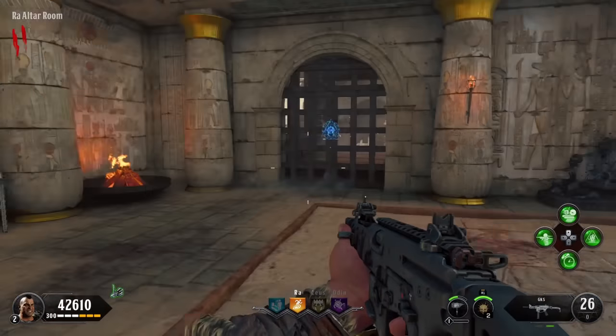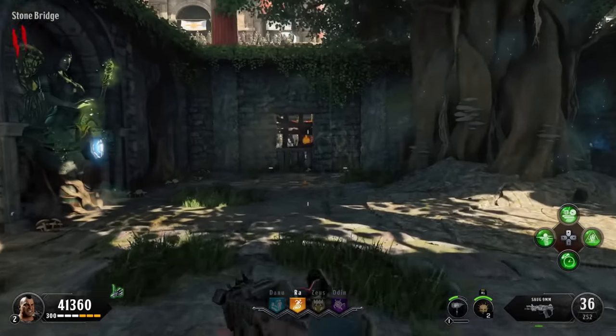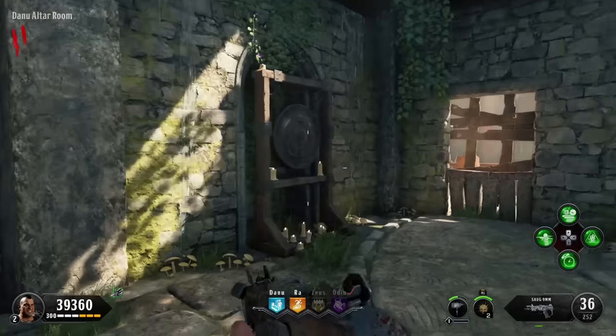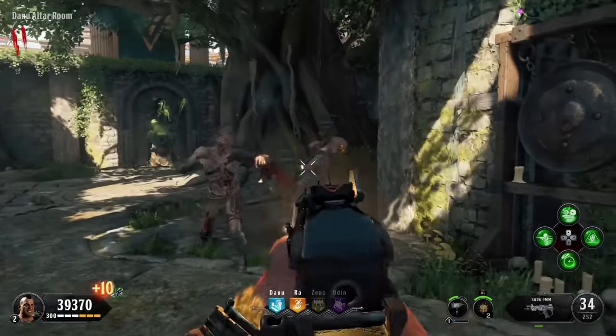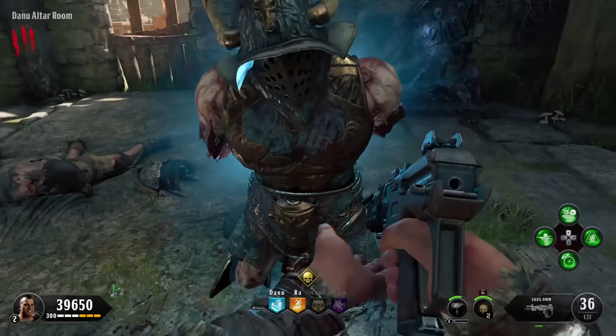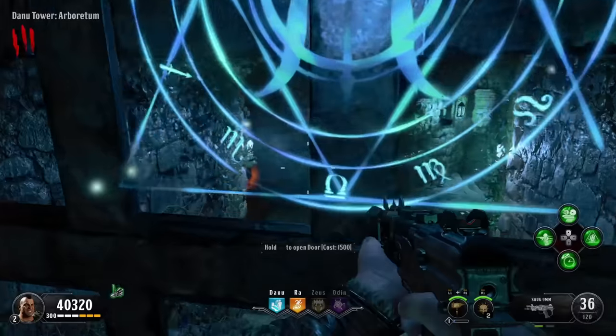Next, we're gonna go over to Danu's temple. Again, you could go to any of the three gods that you haven't done at this point. We're gonna start the process again — hold square on the gong, summon a champion by doing so, then kill the champion. After a little bit of a fight, the champion will drop us another blue glowing head. Two out of four.